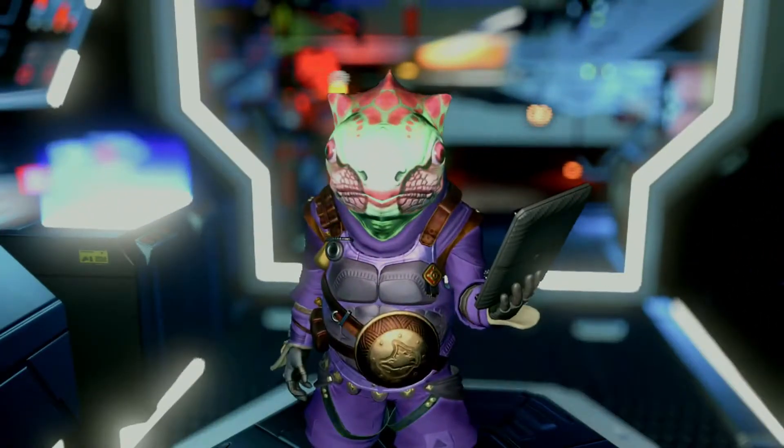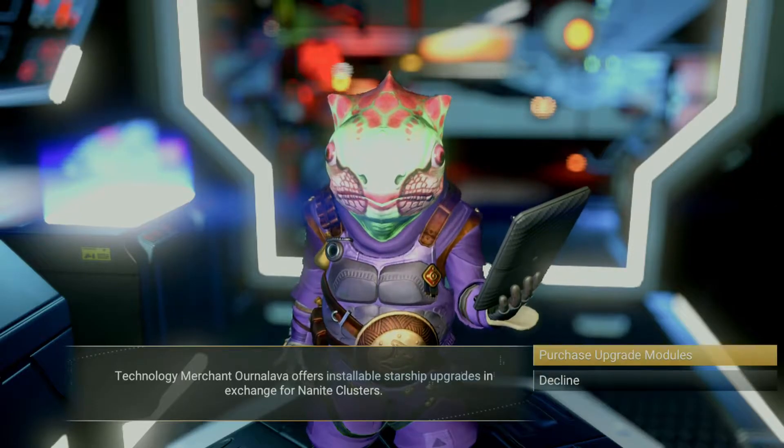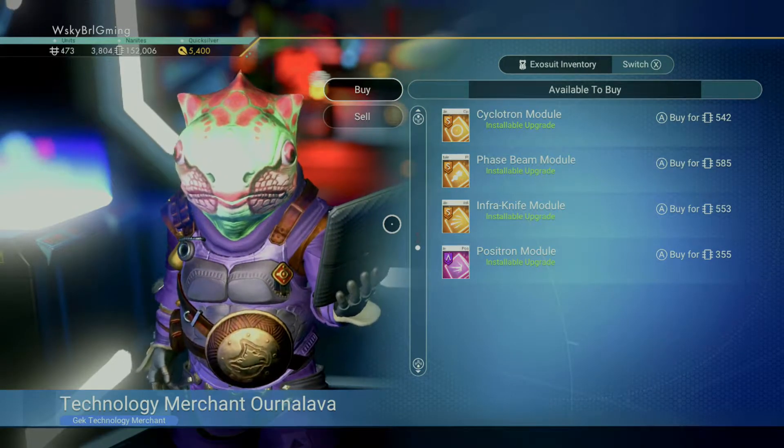I saw the first three and thought, wow, that's really cool. Then I scrolled down to the last page, and there were three more. So what do we got here? We got Pulse Engine, Shield, Positron, Cyclotron, Phase Beam, and Infraknife. Wow.